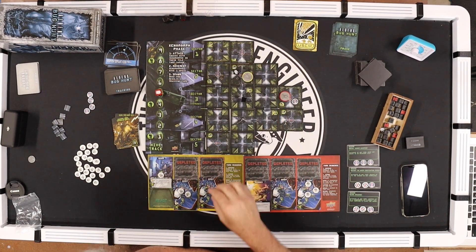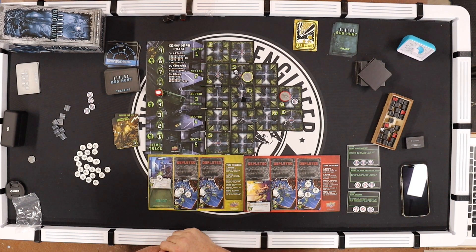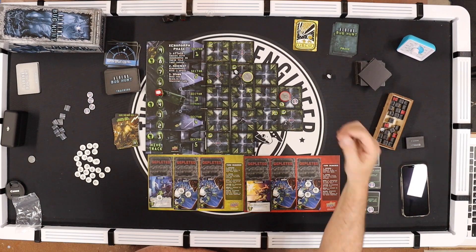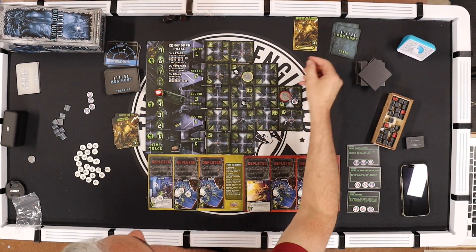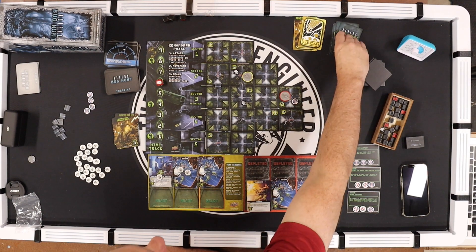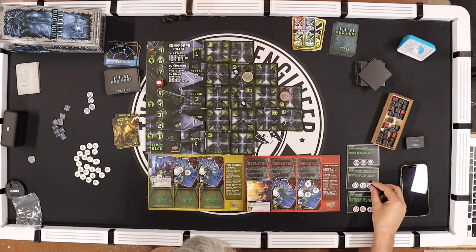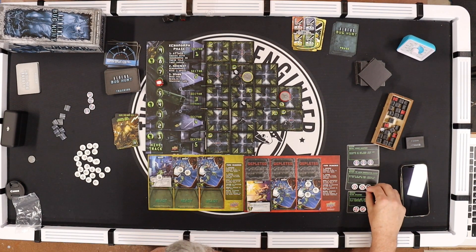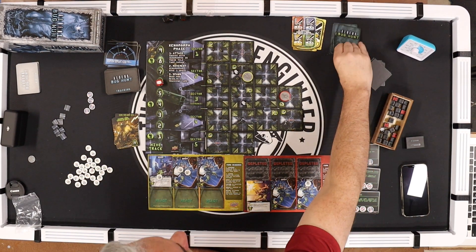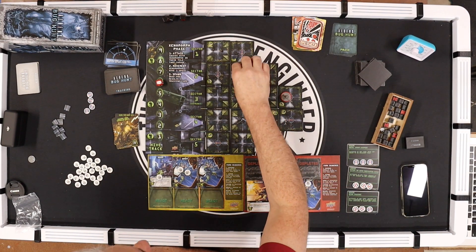Yellow — Drake fires at this one, but nothing happens. Next card bumps the tracker. Next card — everyone reloads. Anyone — Vasquez picks up this objective and uses it to heal two wounds on her grunt. Mix these up — that's her turn.